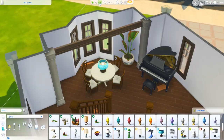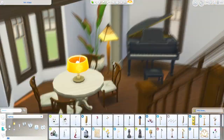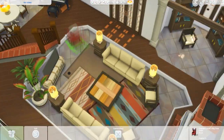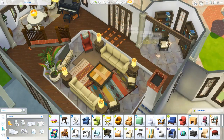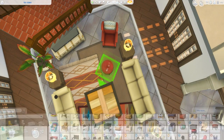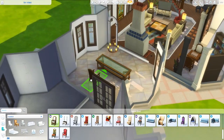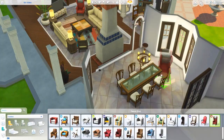I also really enjoyed using those palm trees that came with Movie Hangout Stuff. I've been using those in a bunch of my recent builds and they look so good. I wish I could use them more in other builds, but they're just way too big. Right now we're working on the dining room, which is a room I really liked working on.